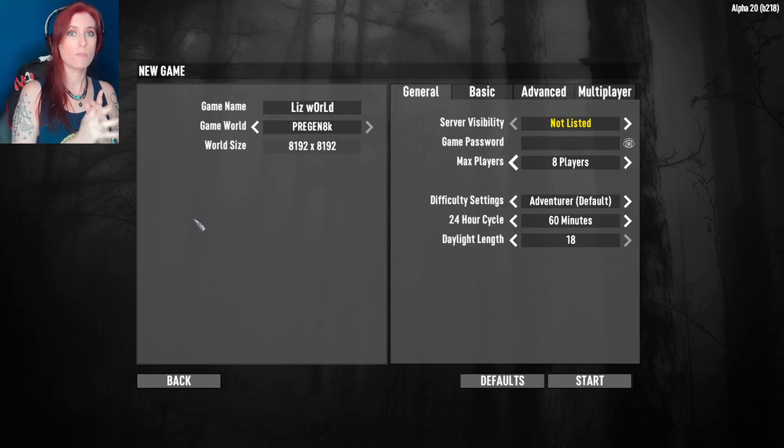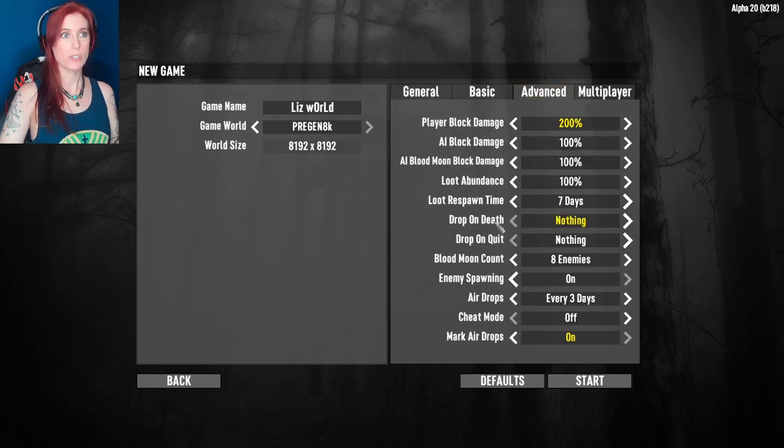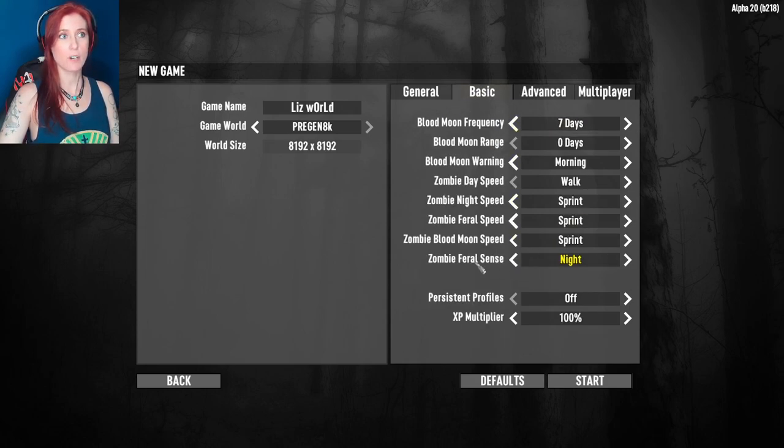I just don't want to overtax the channel with too much content that people can't have a possibility of getting back to. So we're just going to give it a shot and see how it goes. Since Spam is playing with Feral off, I have Feral on night for my character. I'm not going to drop anything on death. I've upped the block damage just a little bit, mark airdrops is on, and those are the only changes aside from the night Feral sense.